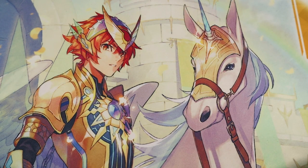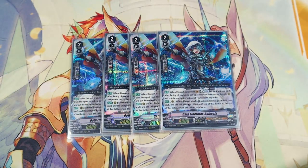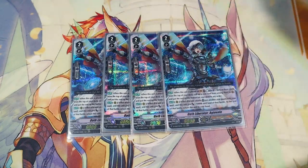Moving on to grade 2s, starting off with four copies of Oath Liberator Aglovale. The attack skill is like Edmund — put another unit into your soul, this gets 10k, and at the end of battle it bounces to your hand. The on-ride skill is Counterblast 1, look at top 3, call one, and the rest go to the bottom. It's your go-to ride, helps fill your board, and it's a really great beat stick. It's searchable with Percival — you can call it from the drop or through the deck — so it helps deck thin. That's why I'm running it at four.